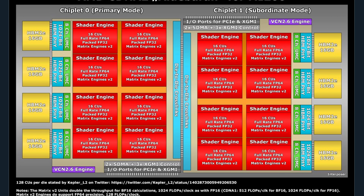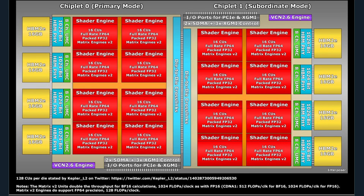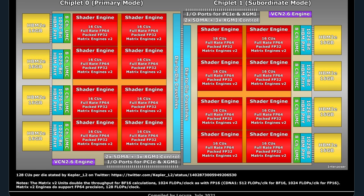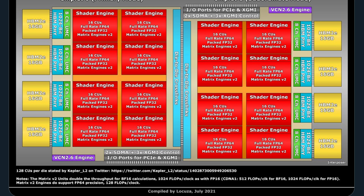This GPU is going to be absolutely massive — it's supposed to have over 16,000 shaders, which is completely mind-blowing. On top of that, 128GB of HBM2E means an enormous amount of both bandwidth and capacity. Unfortunately for gamers, this product is not for you — it probably won't even have display outputs. But it's incredible to see what they're fitting on this GPU in terms of shaders, RAM, and memory bandwidth. I think it's going to be the most powerful GPU ever created.